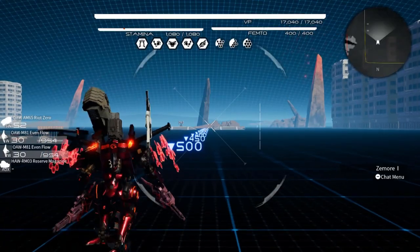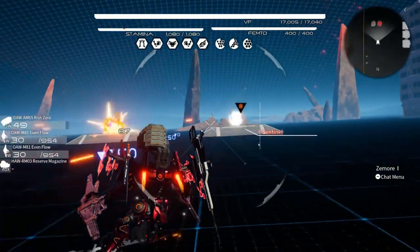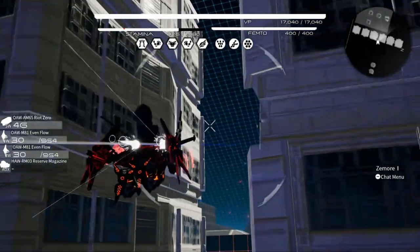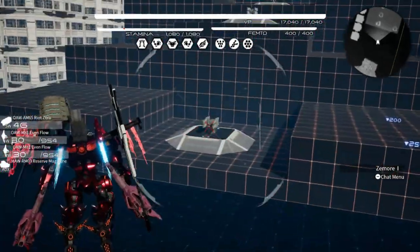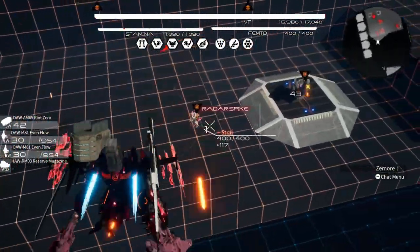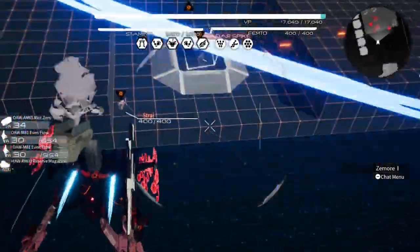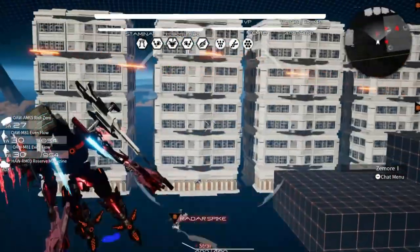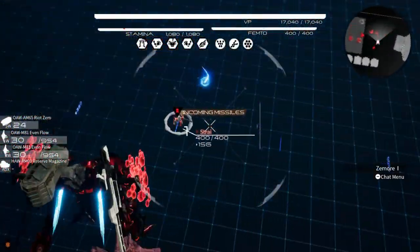The blueprint you get from Snatcher is the OEW AM65 Riot Zero — basically a nuller missile launcher. It's quite decent in terms of damage, though it has some issues with tracking. If you're going up against smaller faster targets it misses a lot, and it doesn't seem to do very well against arsenals. But bigger targets it will hit and hit hard — stationary gun emplacements and big colossal immortals especially are going to take some decent damage from it.